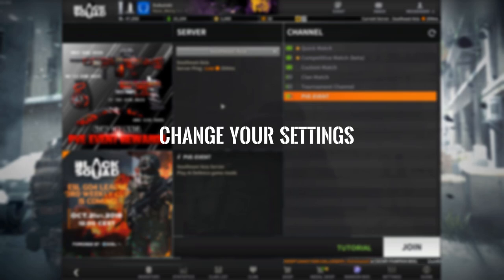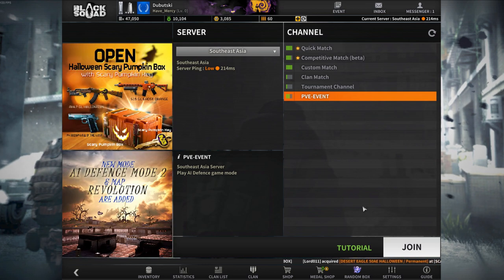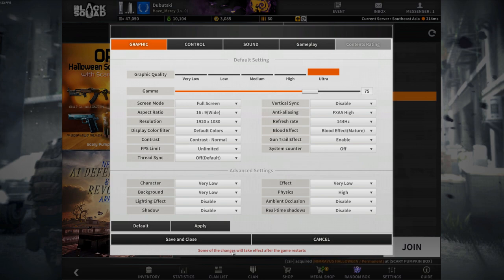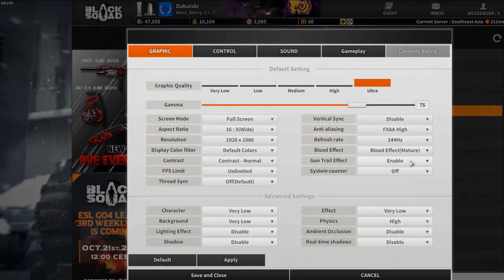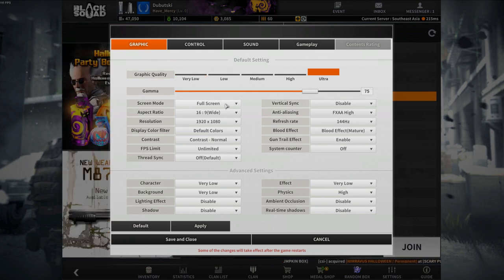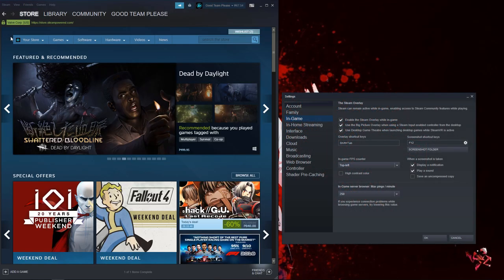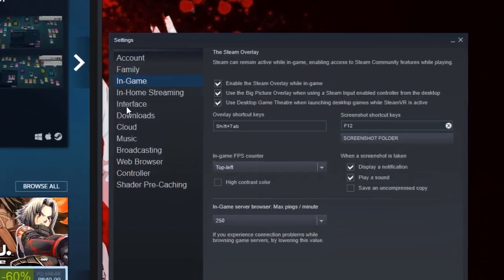Tip number 1: Change your settings. In graphics, most games will automatically adjust your settings based on your hardware. But still, make sure you are comfortable and have stable frames per second. To check your FPS, you can download Fraps — I'll provide a download link in the description. Or if the game is on Steam, you can enable that feature by clicking Steam, then Settings, then go to the In-Game tab and look for the In-Game FPS Counter.